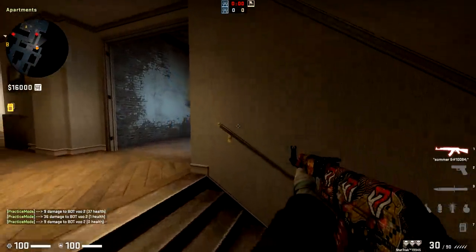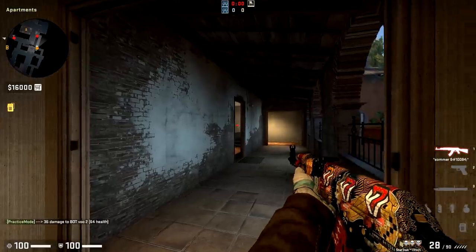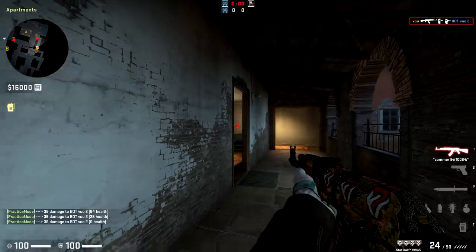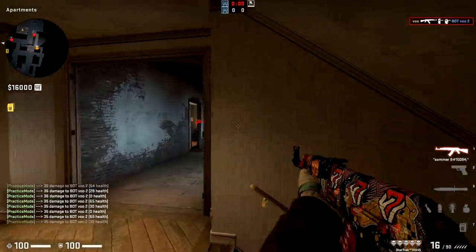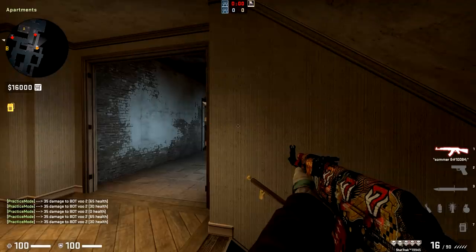Another thing a lot of people don't know on Inferno is you can actually spam through this wall here. It doesn't seem like too much, but if you're hitting them in the head, you're going to three-shot them. Although it's a bit dangerous because they can just peek out right off of you, you can spam from right about here and then quickly back up and re-peek — something to keep in mind.